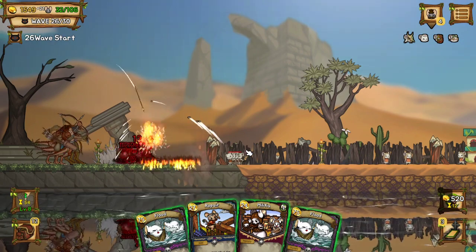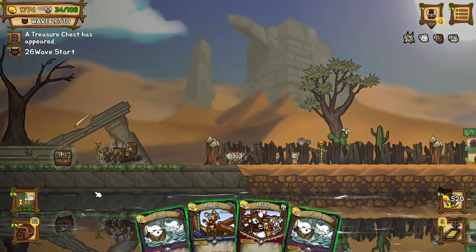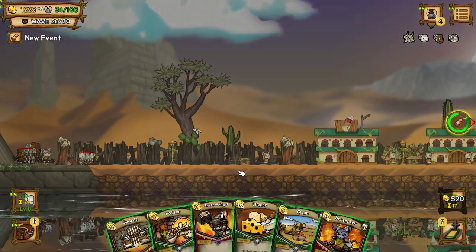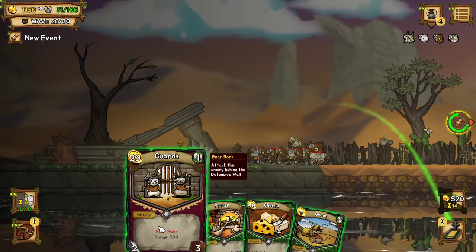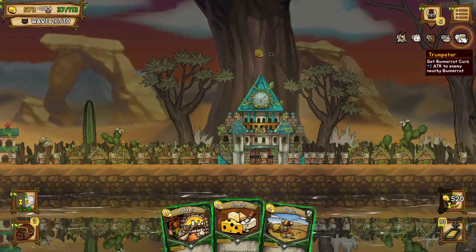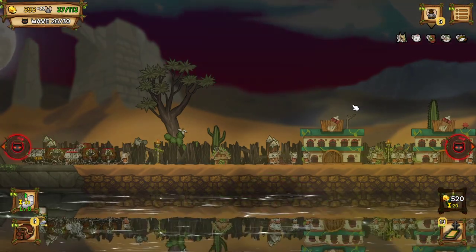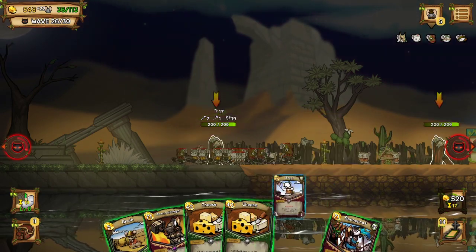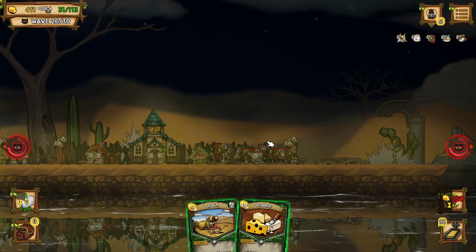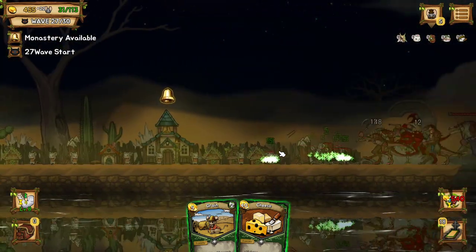There's a thing called the Library that makes it where you can draw more frequently with the space key without a penalty, or draw more cards. In the bottom right, you see that 520 timer — if you wait for the cooldown, you can hit the space key and discard what you have in hand and draw more cards. You have to do that pretty much the whole time. You don't want to use it while it costs gold, because then you're just wasting money. Sometimes I'll hit the space key on accident at the one second mark, which is awful — you pay for it and you were literally there anyway.